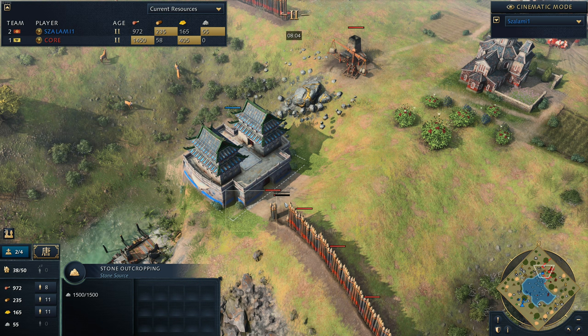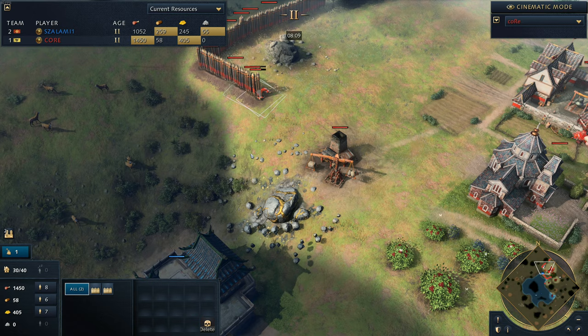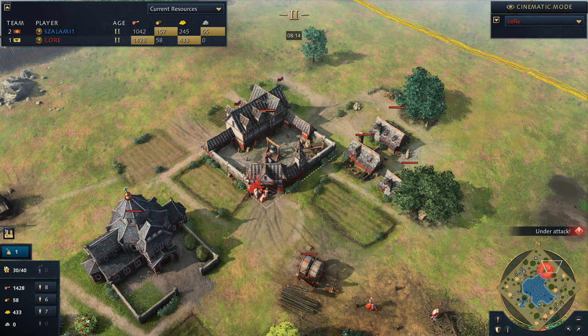Now we see the villagers actually getting taken out. Already the barbican doing work - takes out two villagers. It only cost one villager to build it - remember, you lost a villager here - but it manages to take out two. So Salami already being very annoying against Core.